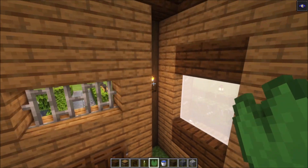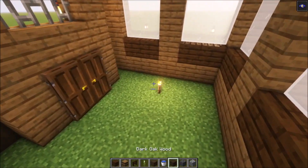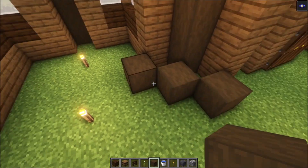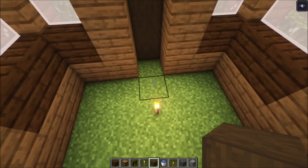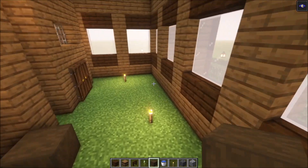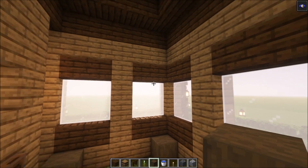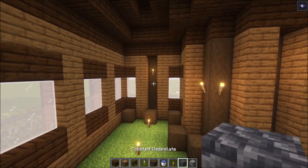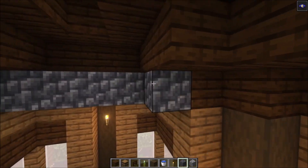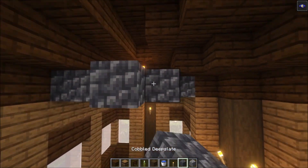Now let's move inside and decorate the interior. First, make sure you light up each pillar because we're going to add more pillars in front of them. On this side add three blocks, then three more pillars here, one more on this side, two more, and one right here. Before building all of that up, cover the floor with cobbled deepslate, then take your torches and light this area up.